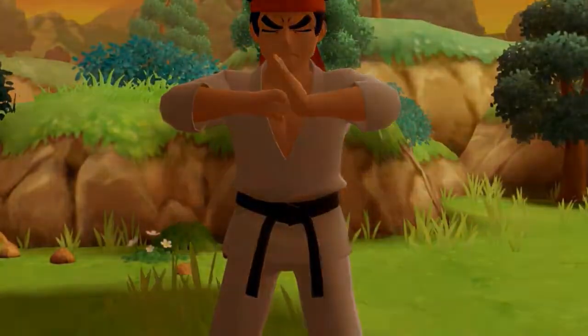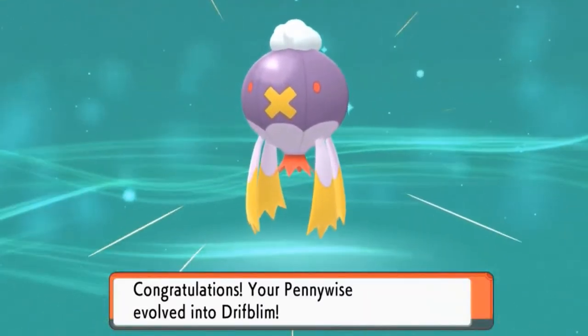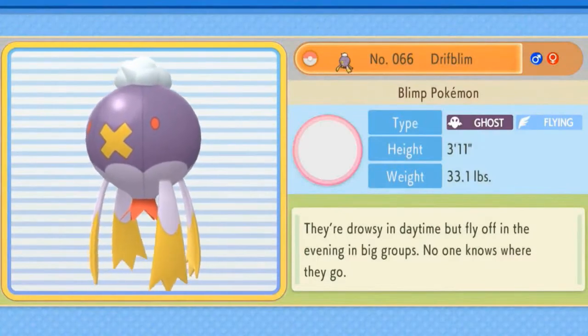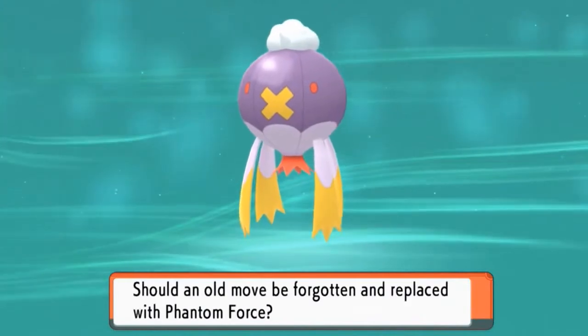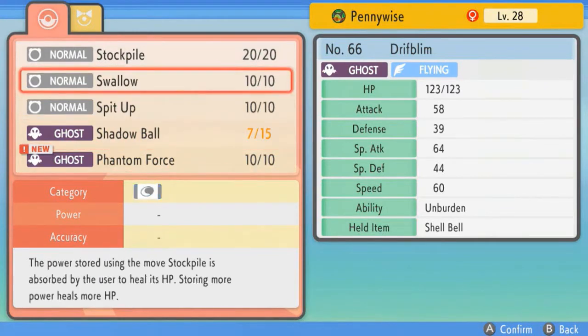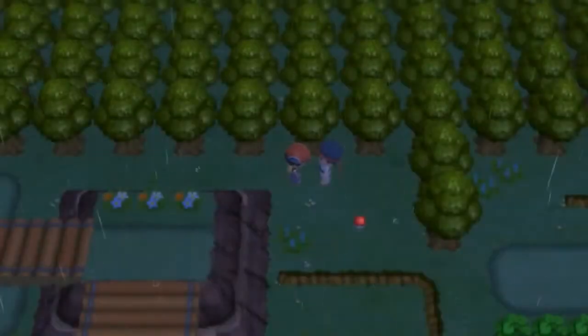I know what this scene is — Pennywise is finally evolving! That was very quick; we caught Pennywise just a few episodes ago on a Friday. Look at that — it has evolved into Drifblim, a very bulky and awesome Pokemon. The Blimp Pokemon: they're drowsy in the daytime but fly off in the evening in big groups — no one knows where they go, maybe the circus! It wants to learn Phantom Force — the user vanishes and strikes the next turn, hitting even through Protect. I'll remove Swallow since I have potions for healing.